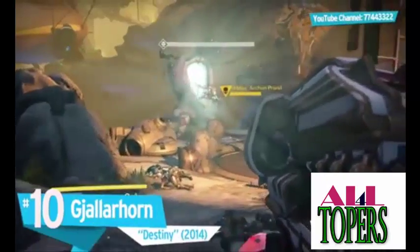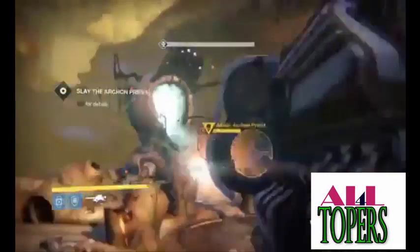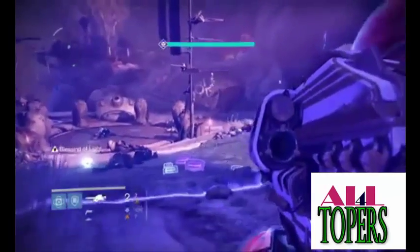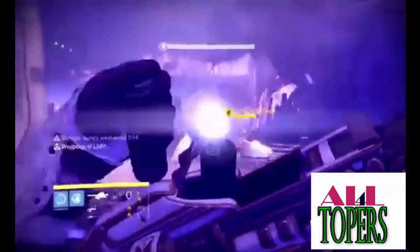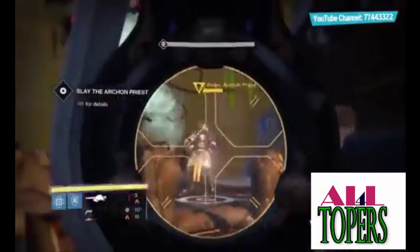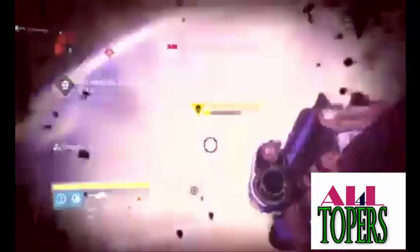Number 10: Yallerhorn, Destiny. The weapon's so powerful it had to be nerfed. Known as Gorn or the Jellyhorn, the Yallerhorn is a super rare exotic weapon found in Destiny. Not only does this weapon fire projectiles that split into cluster bombs for secondary explosions, those cluster bombs come with a homing capability, so all that damage is dealt directly to one target. This is, hands down, the most effective weapon for taking on high-level raid bosses, as it does 30% more damage than even the second best launcher. With its sleek design and wolf head ornaments, it's easily become the most iconic Destiny weapon.